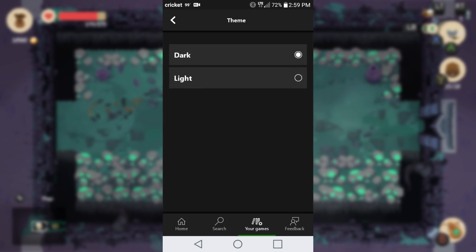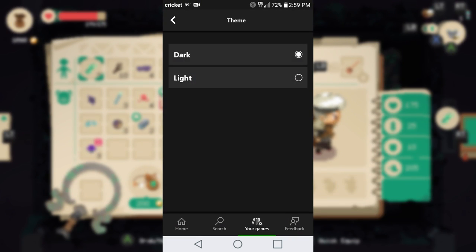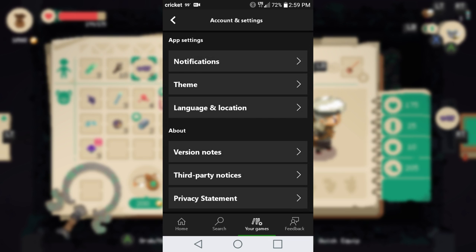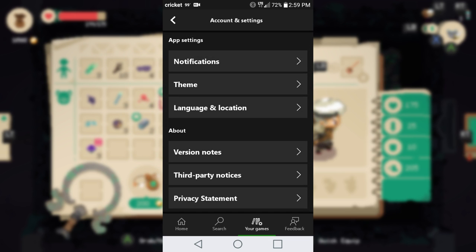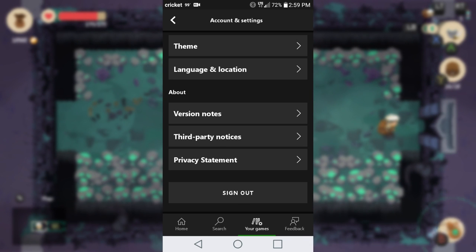Going back, you can change the theme — they have light and dark. It's your basic stuff you'd be used to on any other app. I like keeping mine on the dark side. Then you've got language, your location, as well as some information about the app, and you can sign out from here.